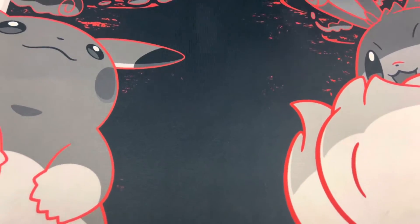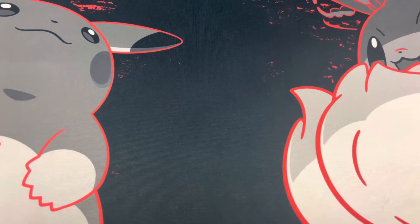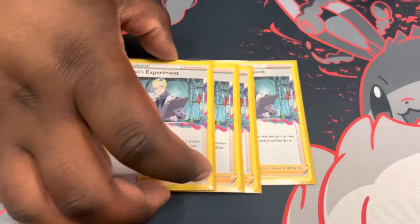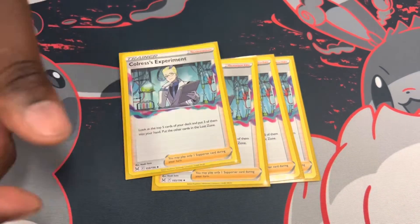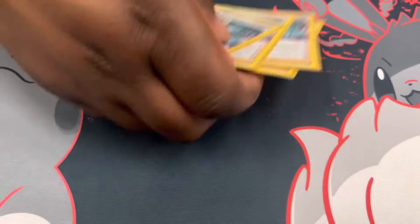If you want to make sure your Lost Zone fodder is worth value — supporters, obviously. Best card in the deck: Colress Experiment, probably the best card in Pokemon right now. You can play it into anything, just look at the top five cards and take three. It's basically a free card.